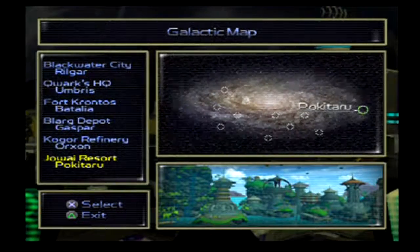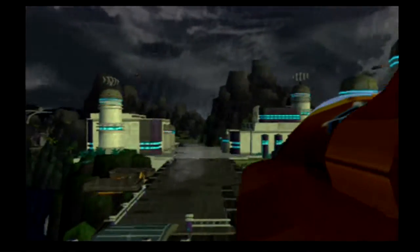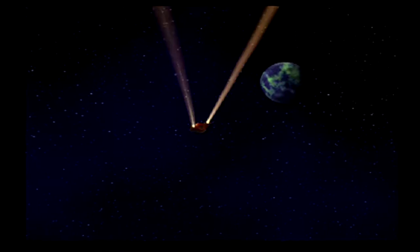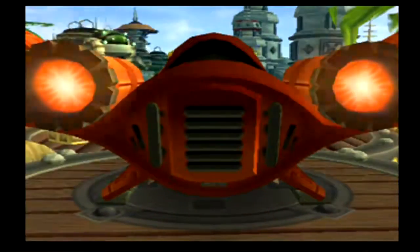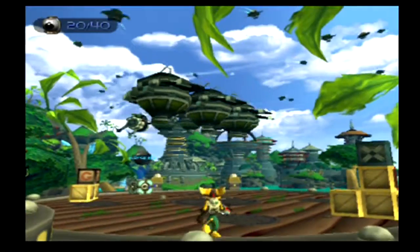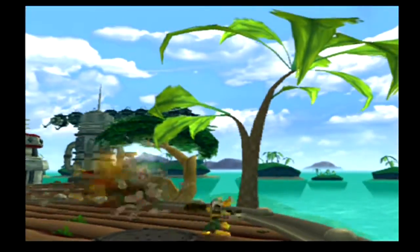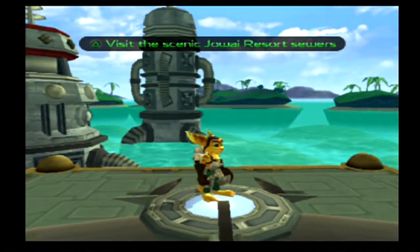Only one place left — off to Jawaii Resort on Pokitaru. It looks a lot like Earth. All right, here we are. Not a bad place — it's pretty nice. I don't want to go the main way yet; I want to go this way to the scenic Jawaii Resort sewers.